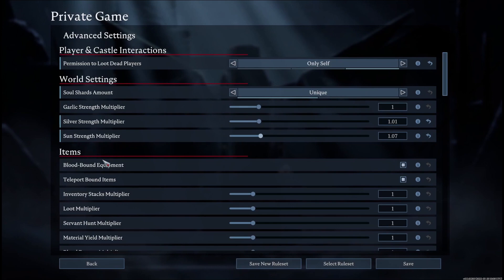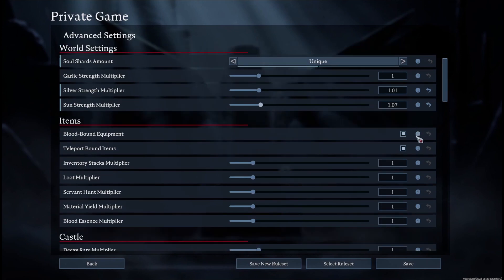Next is items, where you can change blood bound equipment. You can look at the information next to each setting to see specifics. Blood bound equipment means when enabled, most equipment will not be dropped upon death — so if a vampire is equipped with lots of gear, they won't drop their armor if they die.